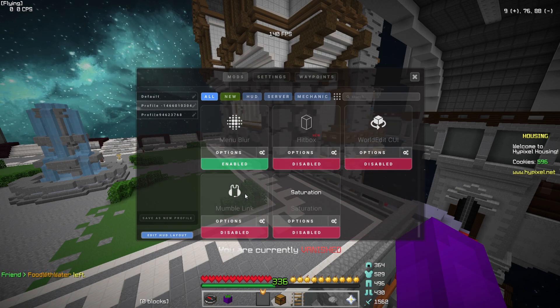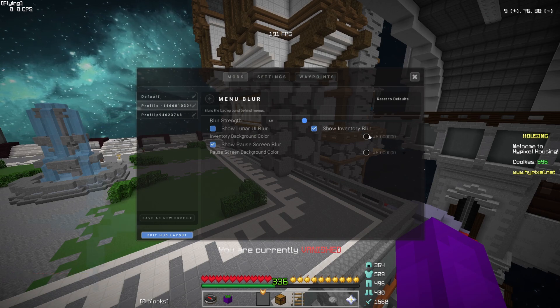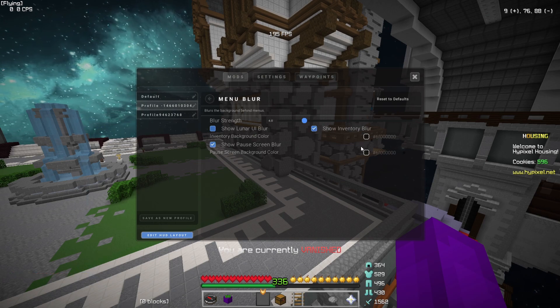We're coming to the last mod — menu blur. Here's the settings: blur strength four, show inventory blur, thickness, show pause screen blur. The colors I think are just transparent. And then settings — this is my settings right here.